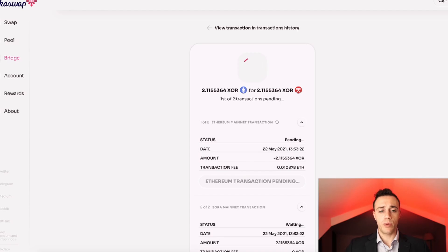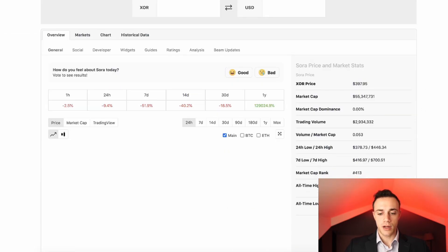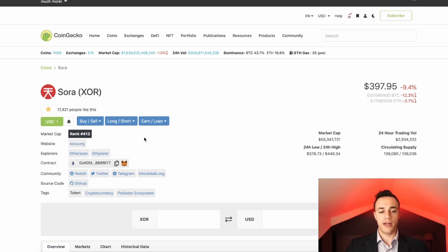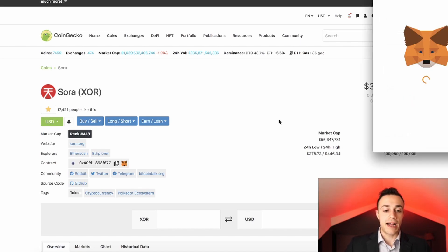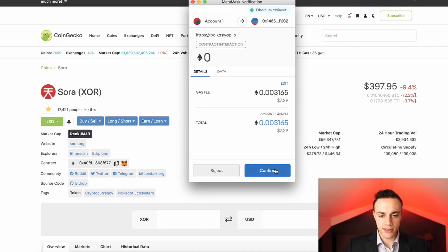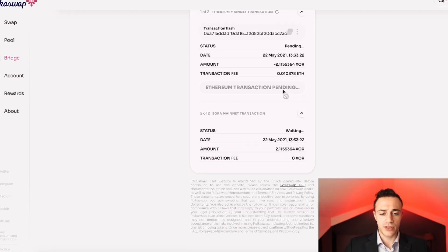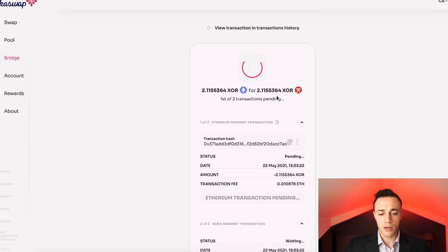While this transaction is processing, the Sora token is currently trading at around $400, with an all-time high of $981, and it's ranked number 413 in market cap. Sora is the network that is going to be a parachain — I see Sora getting a parachain slot on the Polkadot network, which means it will connect to the Polkadot relay chain and you can host smart contracts on the Sora network. We now have to pay our next fee to bridge the XOR over to the Sora network, so we'll confirm that and wait for it to go through.